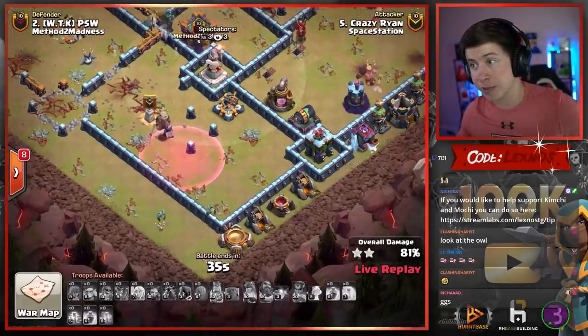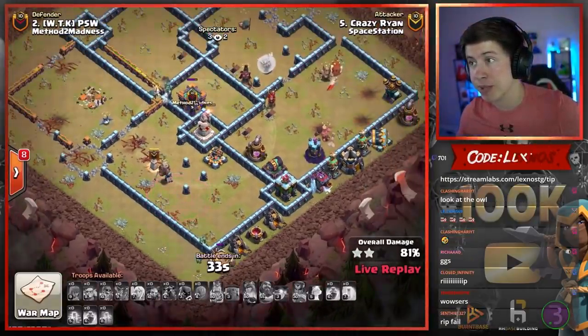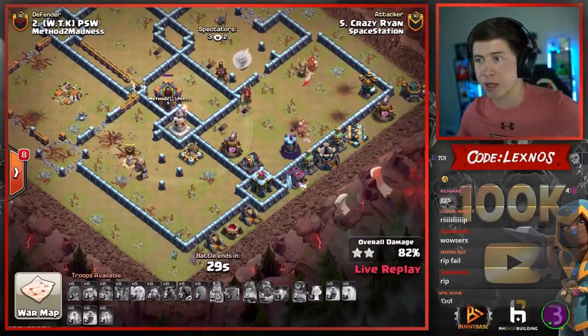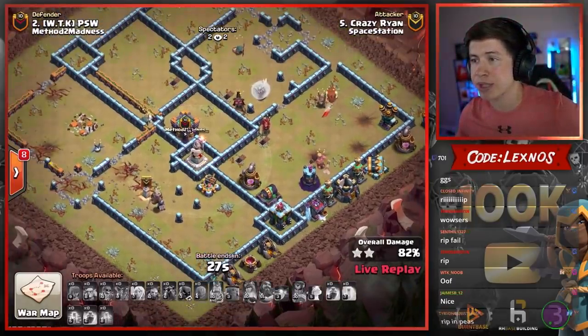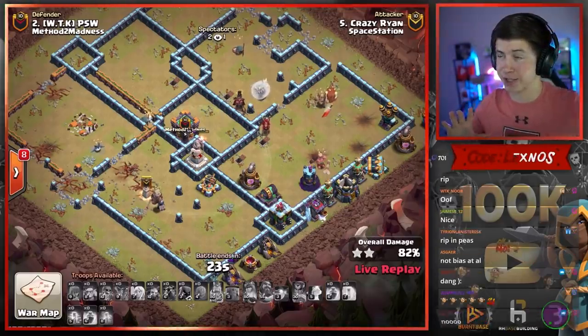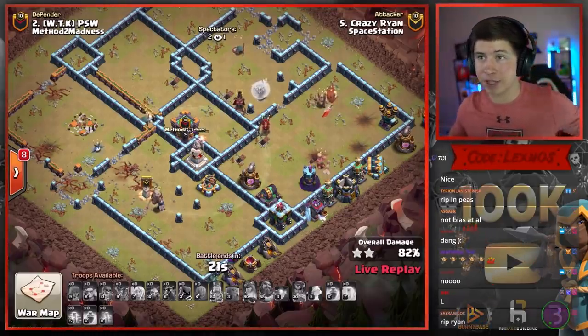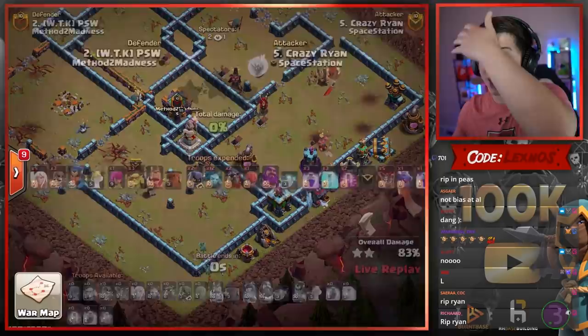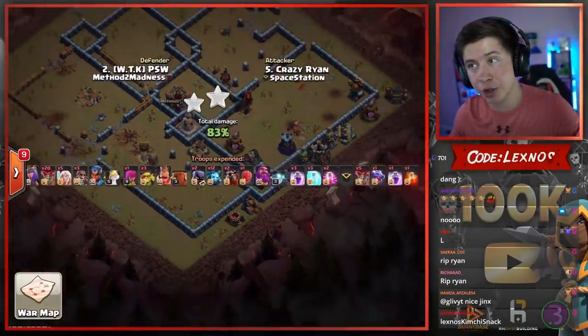The Minions on the bottom side should be able to grab another two or so buildings. I think we're looking at an 83% attack here for Crazy Ryan and Space Station — with that fail, Method to Madness are going to have an early lead in match number one. Three stars to two.